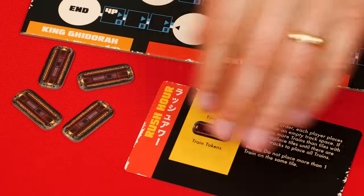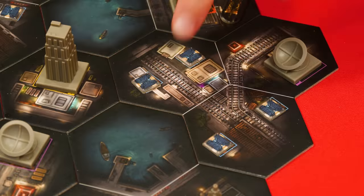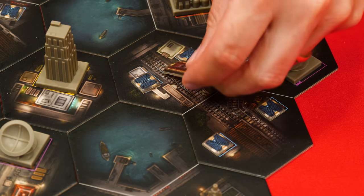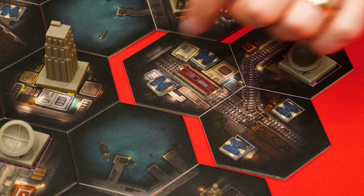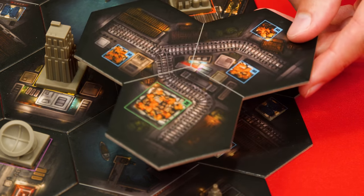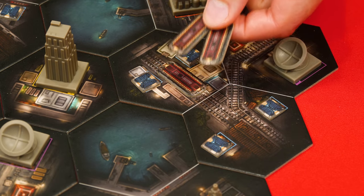To set up the Rush Hour event, take all of the train tokens. Some spaces show track. In player order each person puts a single train on any empty track space, but at most only one train can go on any single tile. If there are more trains to place than tiles with track, just replace tiles on the board with ones from the box that do show tracks. Once each player has put a train on the board, return any extras to the box.